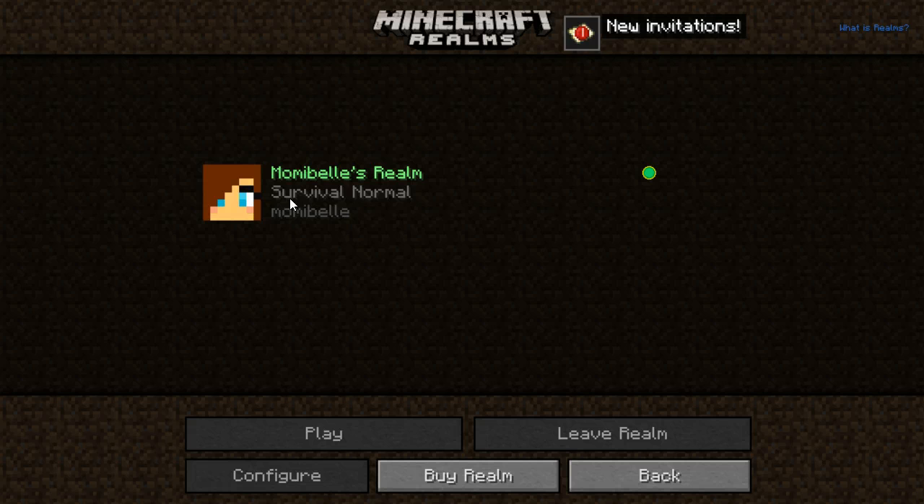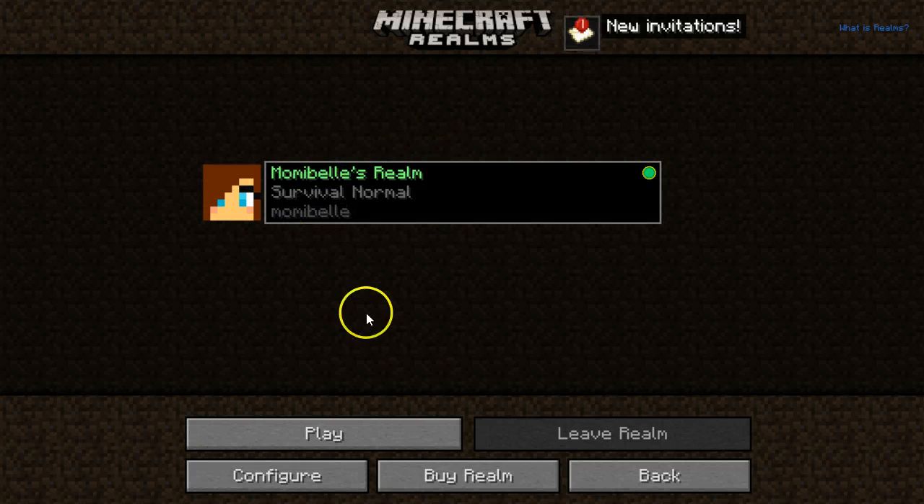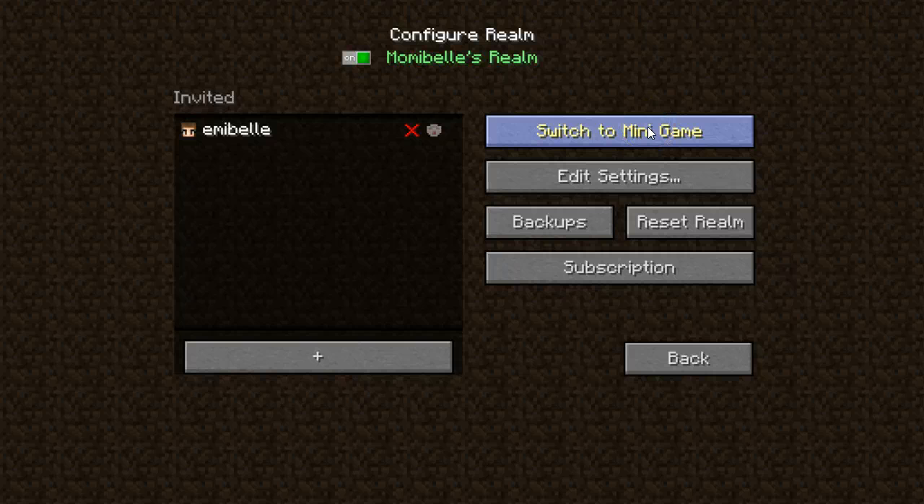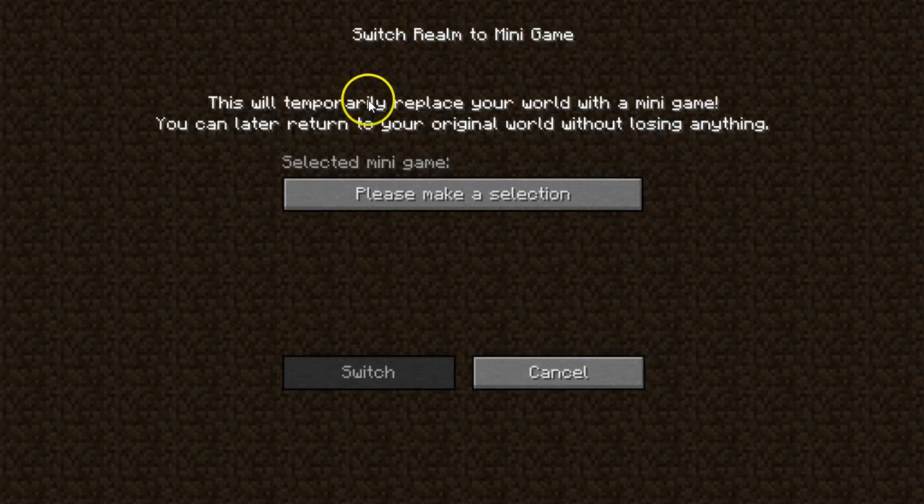Now, this is what my screen looks like. Mommy Bell's realm is here and shows that the server is open. This is what a new invitation would look like, and this is Amy Bell's invitation to me to go play on her server. It would appear that we now have the option to add even more minigames, which is really cool. They're saying that it will temporarily replace our world with a minigame.